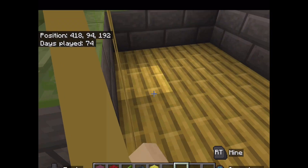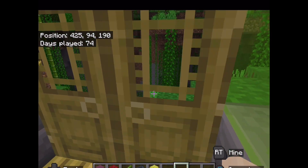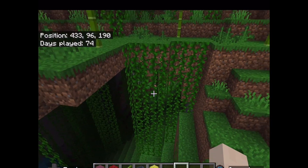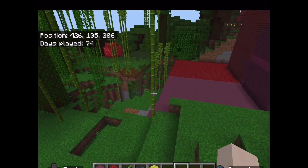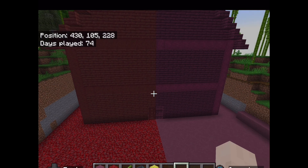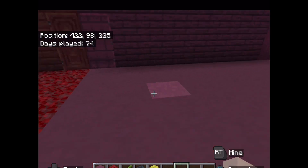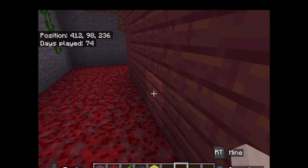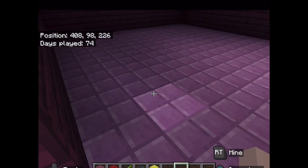We're gonna add more stuff to the house. By the way, this is Kyle - meet Kyle! This is our pool. And then this is the guest house - I have not finished it. It's the purplish side and the red side, and it took forever to build.